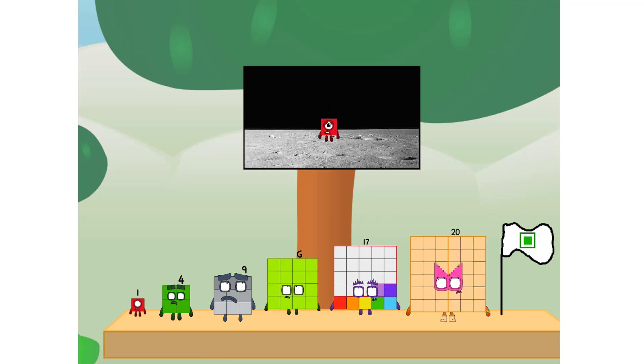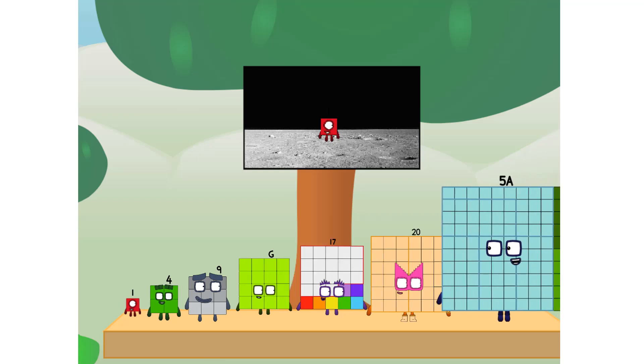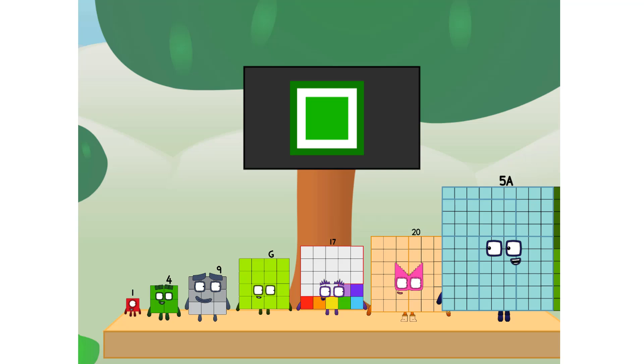The only thing left now is to plant the square club flag. Numberland, we have a problem — I forgot the flag. Don't worry little one, I'll take care of this. And I promise — no rockets. Square power only.